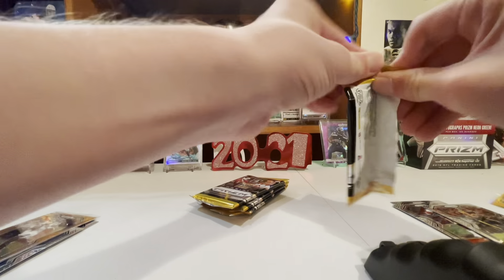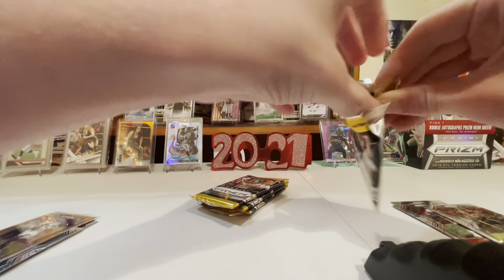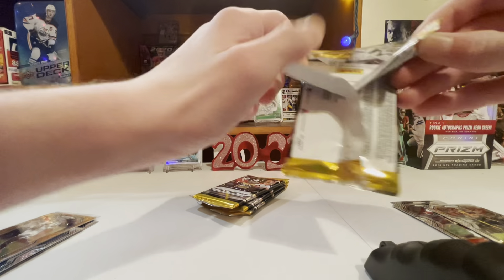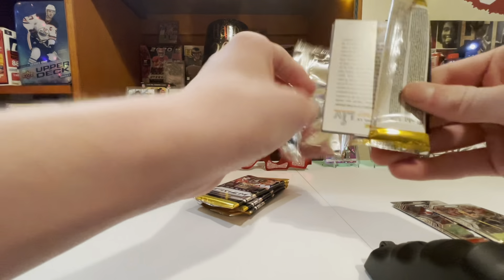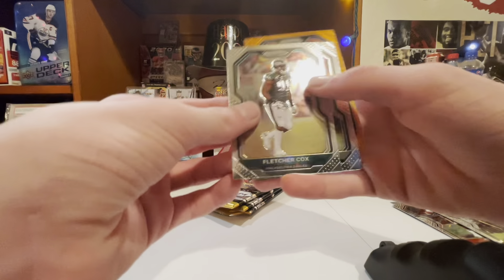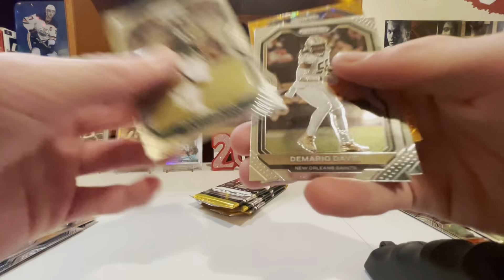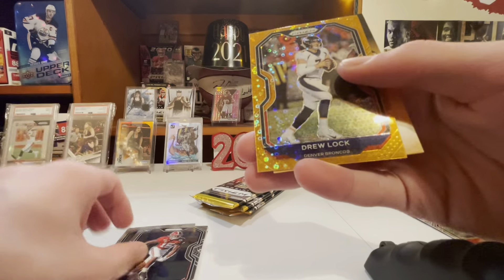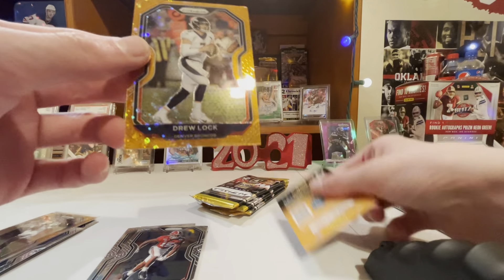I got a nice lot off eBay - all Prism. Rice Silver, Baker, Laser, Fletcher Cox, Mario Davis, Xavier McKinney, Drew Locke.